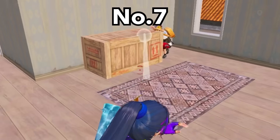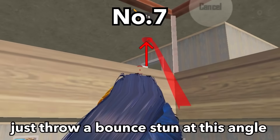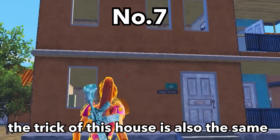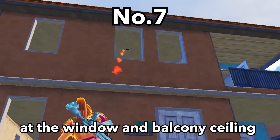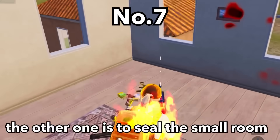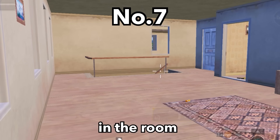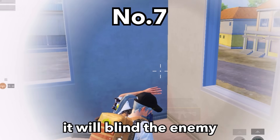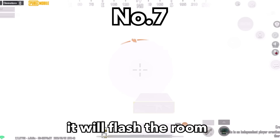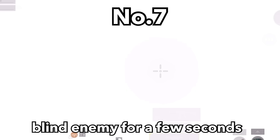The stun grenade blinds the enemy for a few seconds, whether they are camping or hiding behind a box. If you are sure the enemy is in the small room, throw a bounce stun at the correct angle — the enemy will be blinded no matter which way they face. For other house types, throw Molotov at the window and balcony ceiling simultaneously to block shots and seal the small room, then use a bounce stun to flash the room and any remaining smaller rooms the same way.